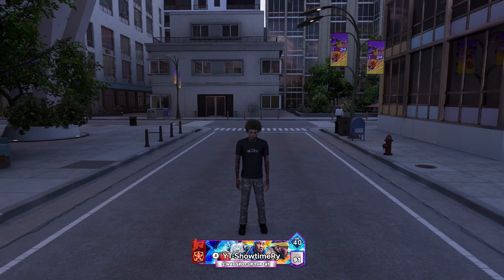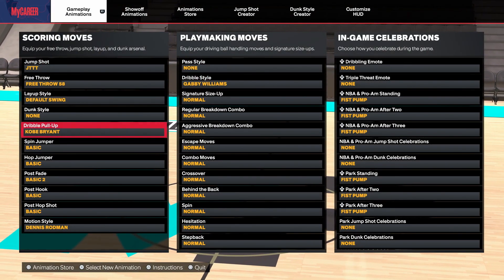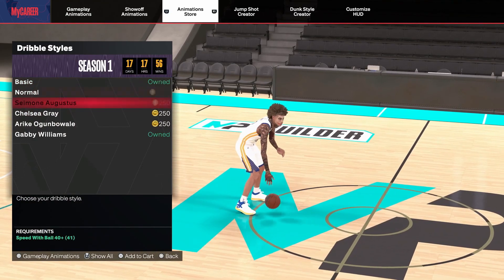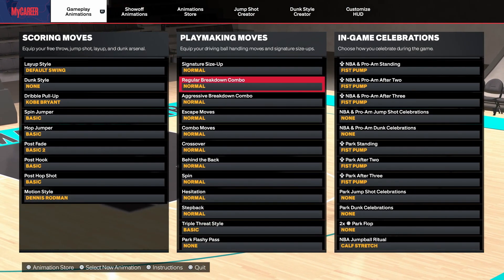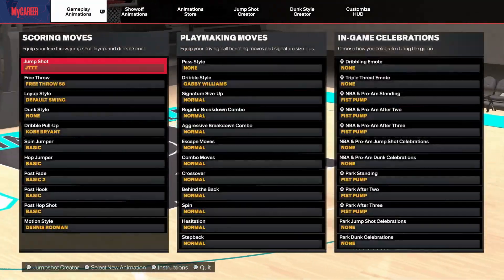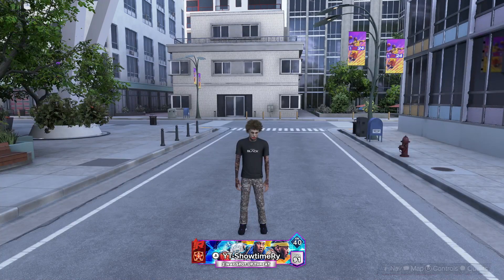I almost forgot to show y'all the dribble moves. It's nothing crazy — y'all probably saw it when I went to the Kobe Bryant pull-up. For the dribble style we got Gabby Williams on it. You can put basic on — I heard that was pretty good too. Outside of that you can't really do much, just normal everything else. The only dribble style you get is Gabby Williams, but if you don't want that you can go normal. I drove a tutorial with a 50 ball handle and I am doing one or two moves, getting into my spots, and I literally hit everything on this build.